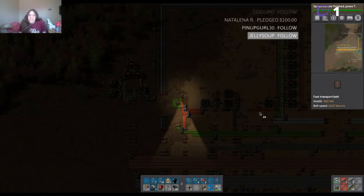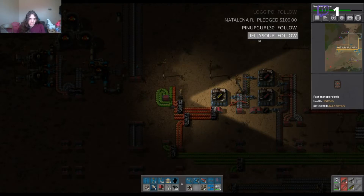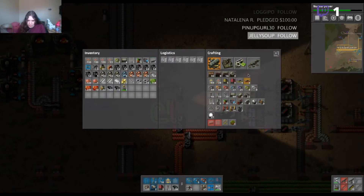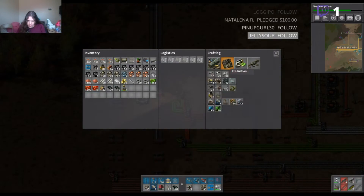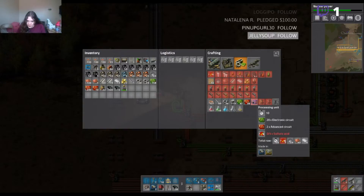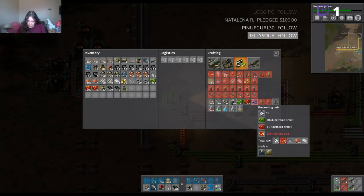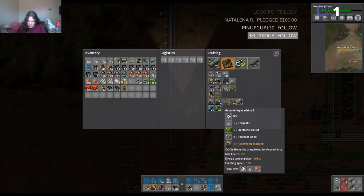I say that until I'm actually having to upgrade the factory because it's all gone horrifically wrong. Now we can go back to nuclear power, which is pretty fantastic — we're almost done with it as well. We should now be able to build speed modules, which would be pretty fantastic. We need to get processing chips, which are pretty easy to make. These take like 10 seconds, so ideally we want about two of these machines.